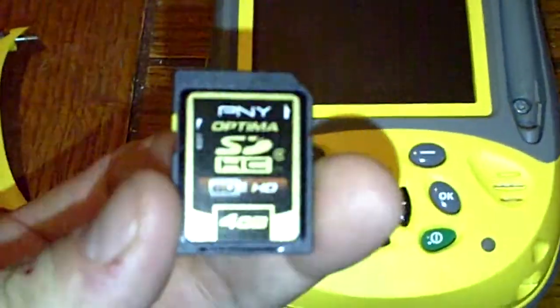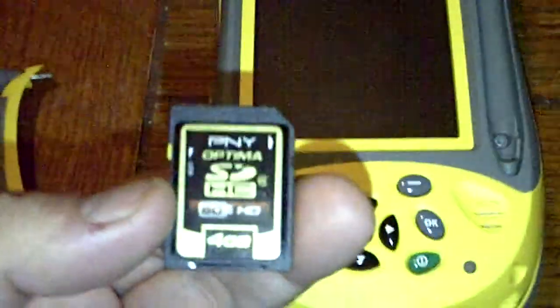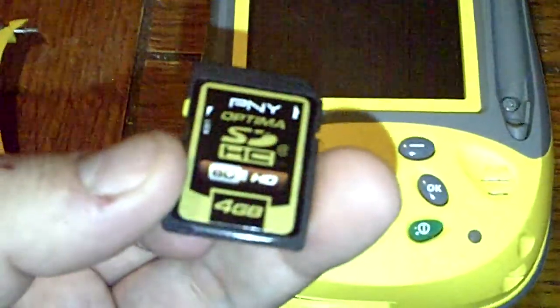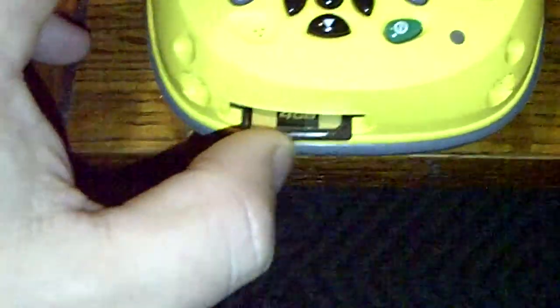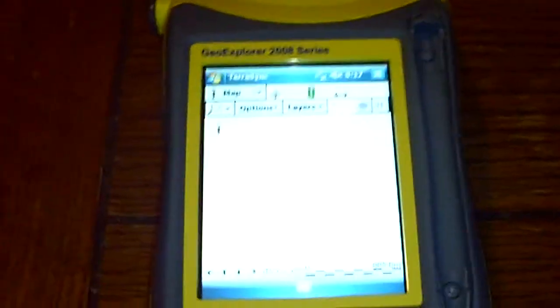I thought it would be just a standard SD, but it does use SDHC, so that's cool. You can get these at microcenter.com — you can get an 8GB for $12.99, it's extremely cheap. I happen to have a 4GB PNY here, and it just kind of goes in like so — you can hear it click, and it turns on.